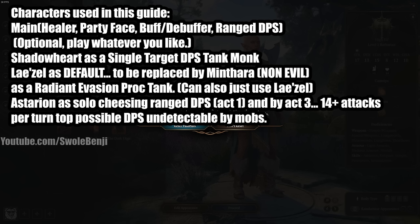Shadowheart will be played as a single-target DPS tank monk — you can use any character you want, but Shadowheart is a fan favorite. Lazel is going to be your early game carry, playing default Lazel for now, transitioning later in Act 2 into a Radiant Evasion proc tank. I highly recommend Minthara because she is just better than Lazel, but if you like Lazel you can take a small DPS hit and use her instead.